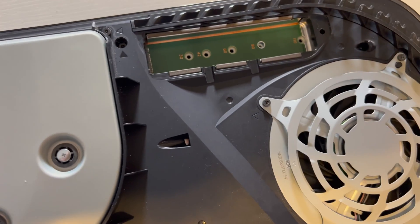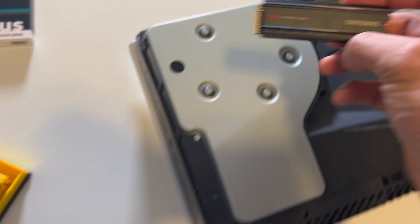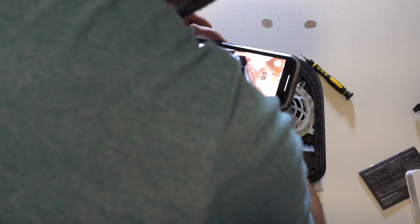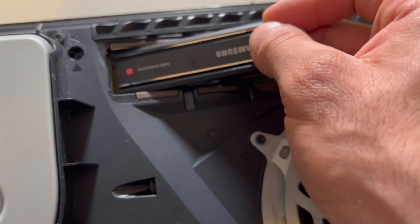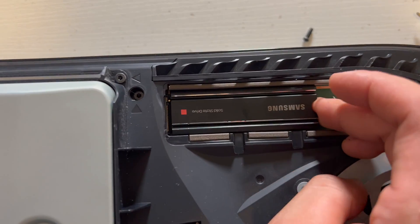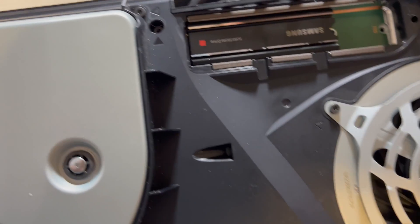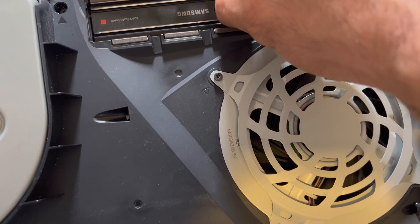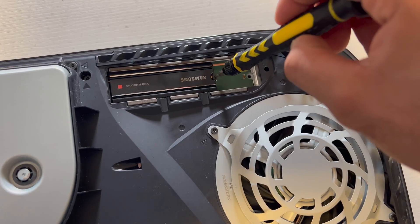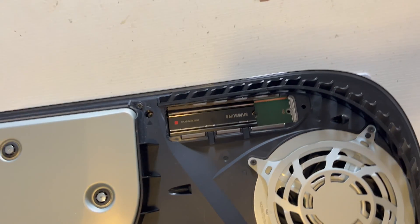Now just take our solid-state drive, line up the pins, and try not to apply too much pressure — it shouldn't require much force or else you'll break something. Once you have it in, simply apply gentle pressure until it's locked. Notice how it lines up with the ring we installed. Take the screw, drop it in, and screw it in tight. You've successfully installed a solid-state drive to your PlayStation.